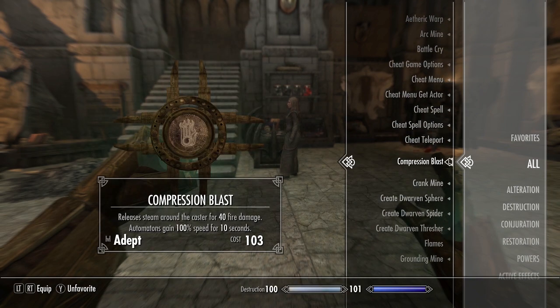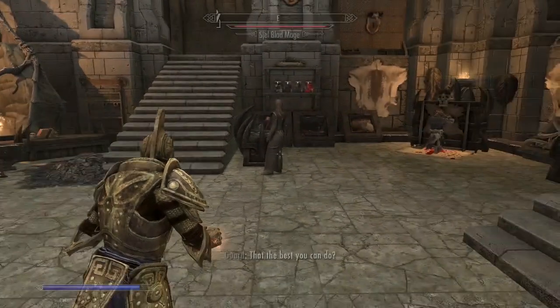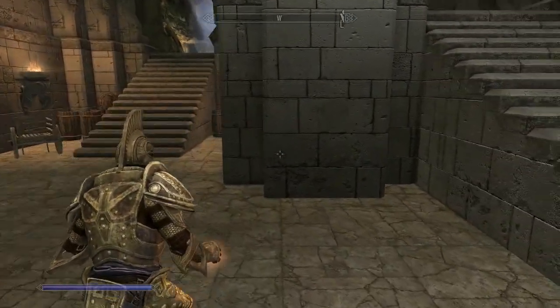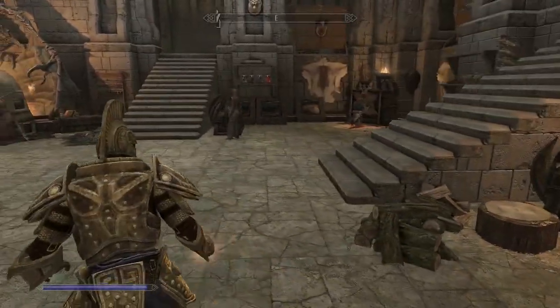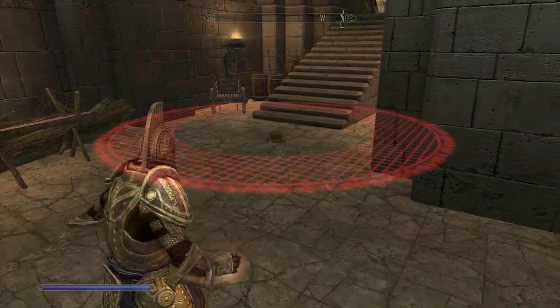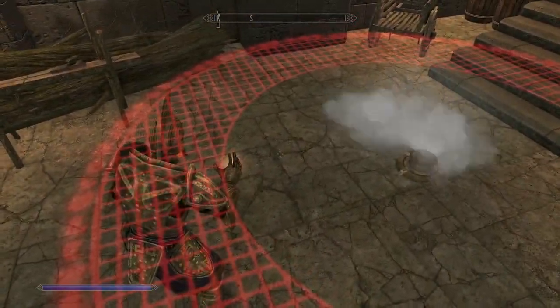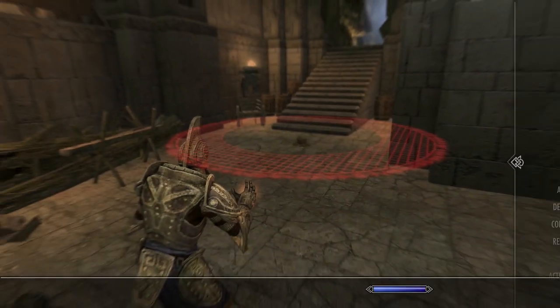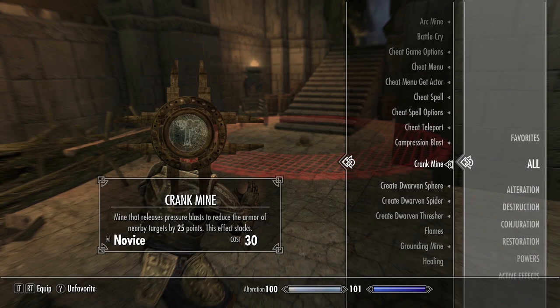Next up: Compression Blast and the Crank Mine. Compression Blast releases steam around the caster for 40 damage — you can basically become a Dwarven Centurion and become a very steamy presence. Then there's another type of mine — the Compression Mine — which shoots out steam whenever someone walks into its red force field. The Crank Mine lowers the armor of nearby targets by 25 points, which is perfect for heavily armored targets.